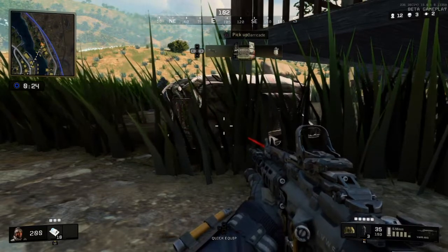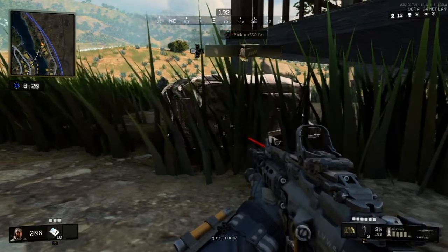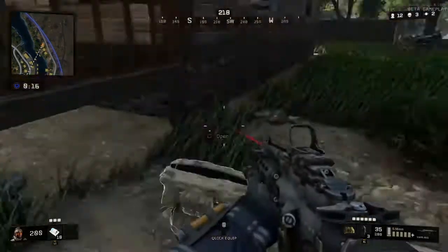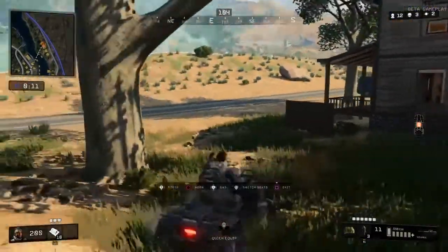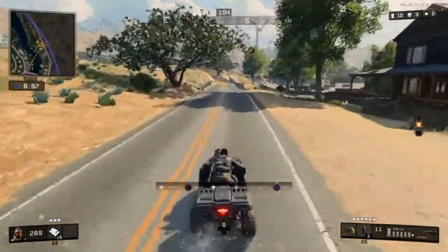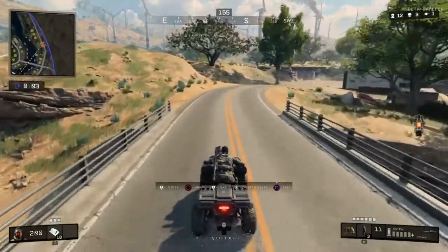We've got the grapple gun, grenades, and barricades. At this point I thought I'm going to have to use the vehicle — I want to be in the circle. I don't want to lose my 200 health, otherwise the trauma kit would have been a bit pointless.